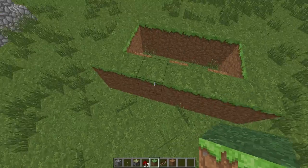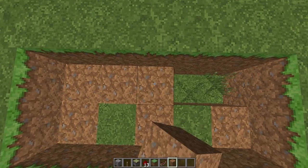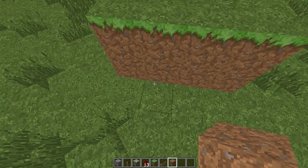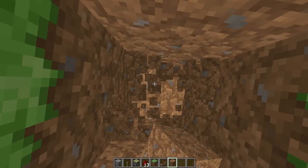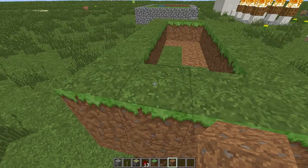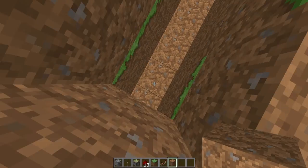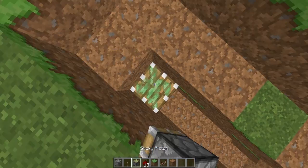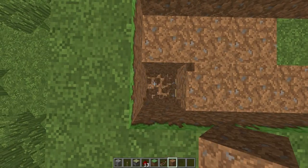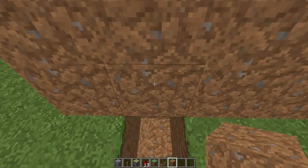I'm only putting grass blocks here because I didn't increase the farm size. What would happen is you're going to have water along here, and then you've got these blocks — which I believe would be right here. These are going to be supported by pistons. I'm just going to break the blocks themselves, and since pistons are such a pain to place down, I'm going to do that. So now we've got this supported by pistons.